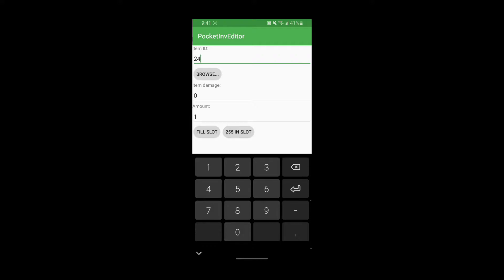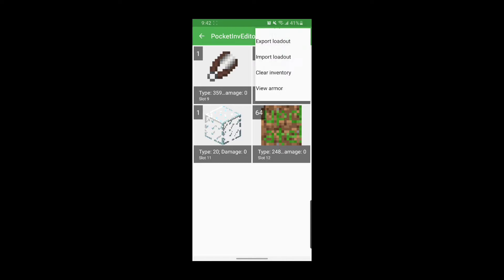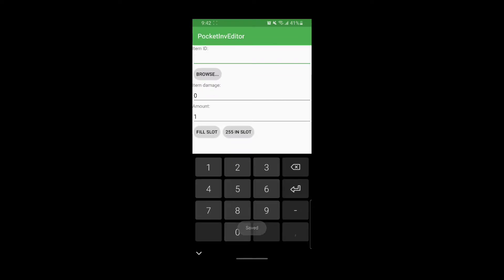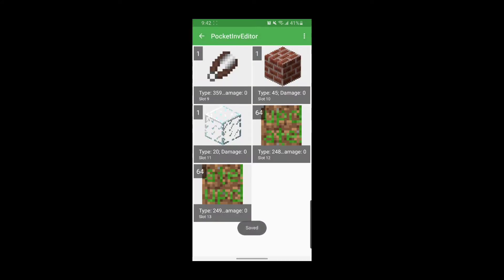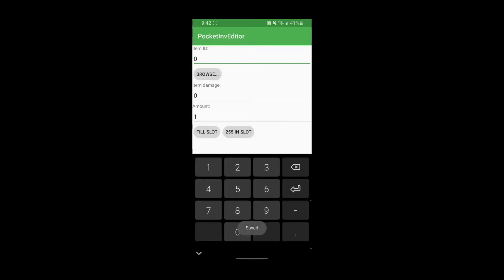What we're going to do is enter 248 — and there we go. 248 is actually the info update 2 block. Then if you open another slot and enter 249, that gives you the info update block. There's also another block — I think it's 250, or maybe 255. I'm not 100% sure, I'll try and see.